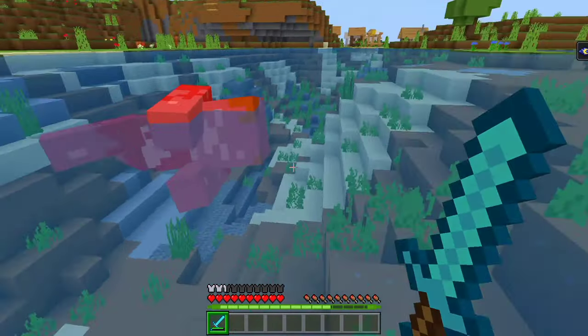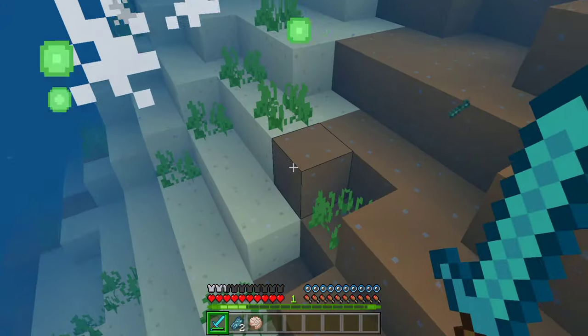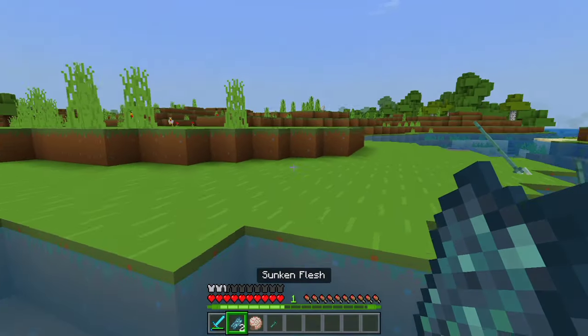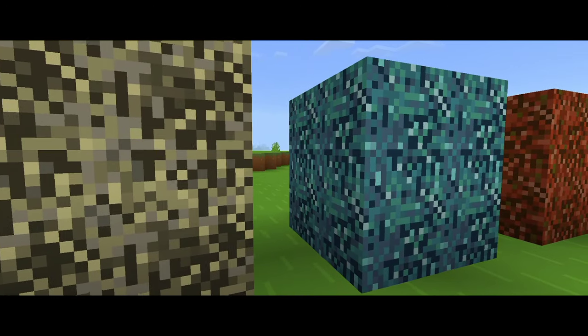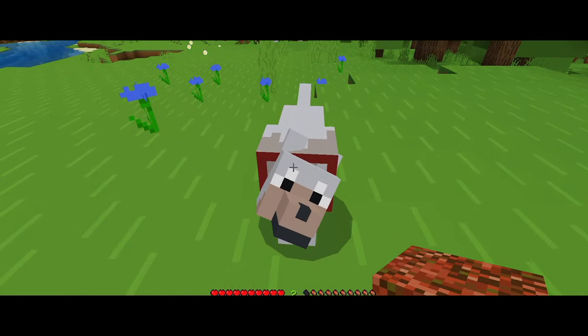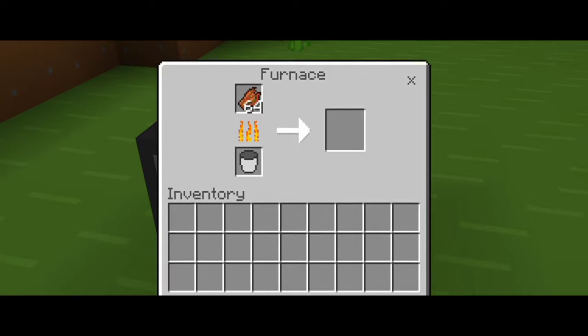Killing a drowned mob, especially the drowned zombie, will drop a new item called sunken flesh, and another counterpart of an undead mob — the husk — will drop smoldering flesh, which can all be used to craft their specific blocks. These blocks can be fed to the wolf or even put in the furnace to give a new source of leather.